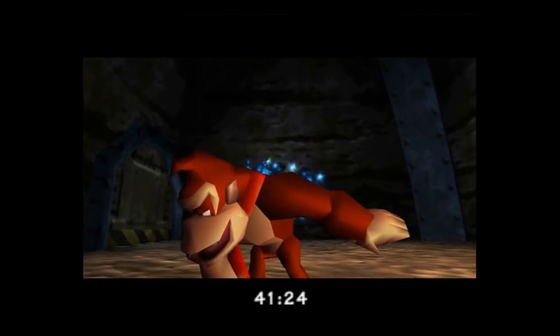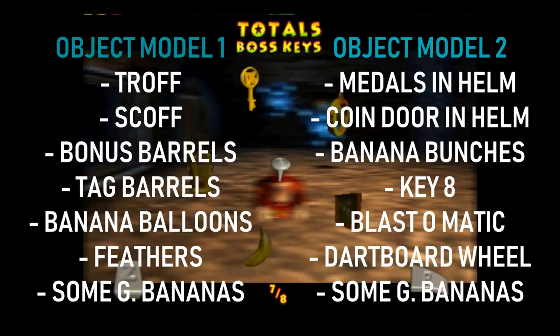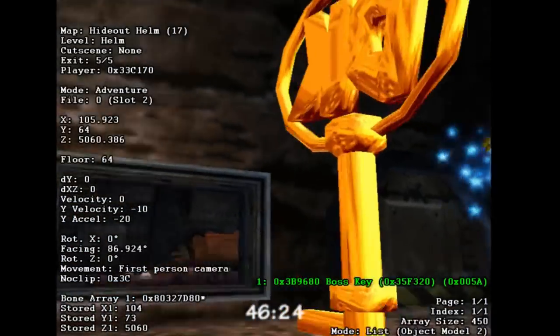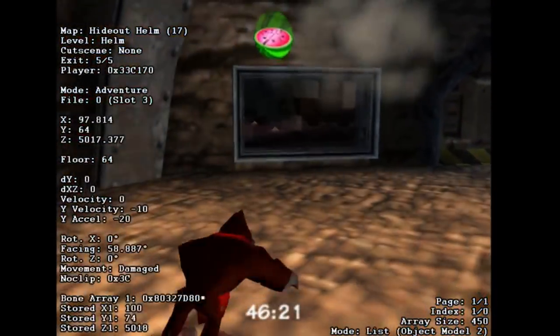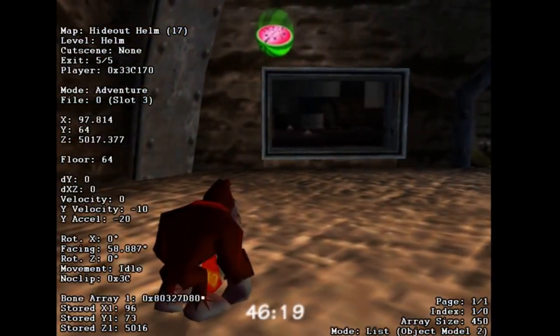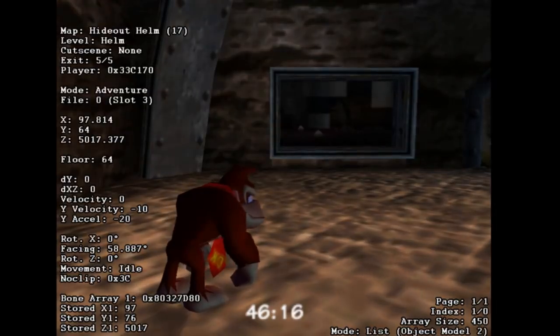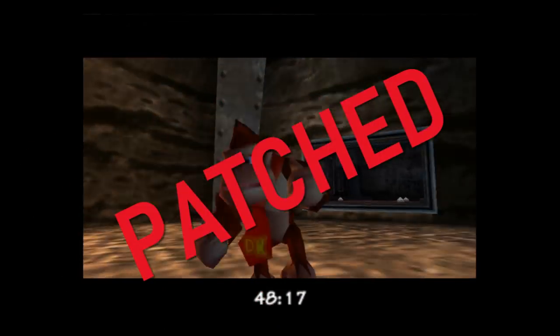We have to get pretty clever in order to fix this bug. Key eight belongs to a certain list of objects known as Object Model 2. When you do not have key eight, the key will be on the map and therefore on the list. But when you pick it up or already have the key, the key will disappear from the map and also from the list. So we can check whether key eight is part of the list when in Hideout Helm, and then either set or clear the flag depending on whether the three doors are open. Glitches patched.